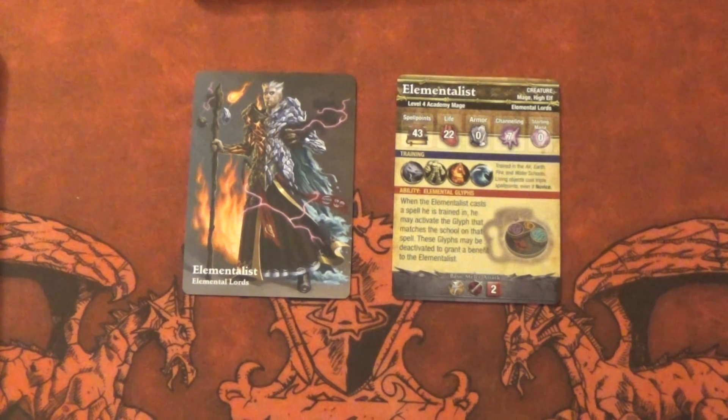I'll just read the glyphs to you. When he activates air, once per round, when a creature you control makes an attack, you may pay 1 mana — if you do, deactivate this glyph to gain plus 4 on the attack's effect roll. Earth, once per round, when a creature you control is attacked, you may pay 1 mana — deactivate this glyph and that creature gains plus 2 armor for that attack. Fire, once per round, when a creature you control makes an attack, you may pay 1 mana — deactivate this glyph and that attack rolls 2 additional attack dice.